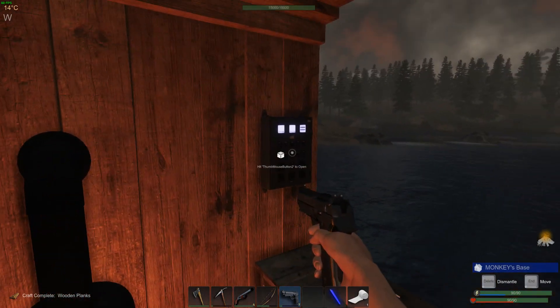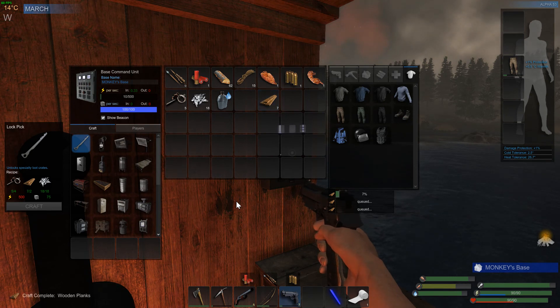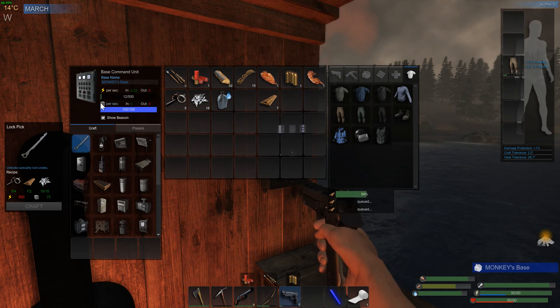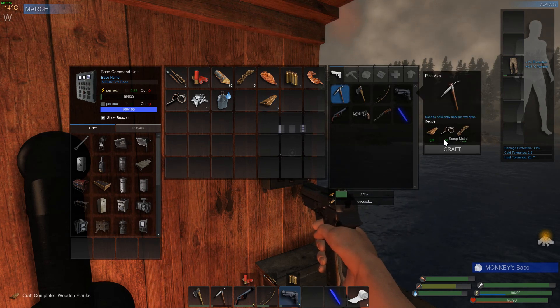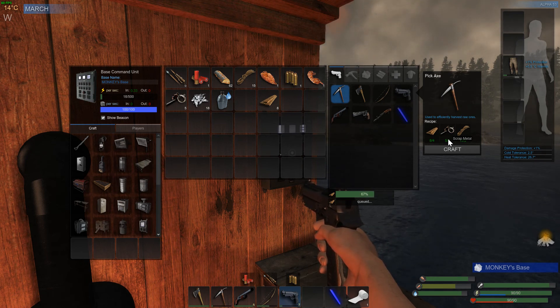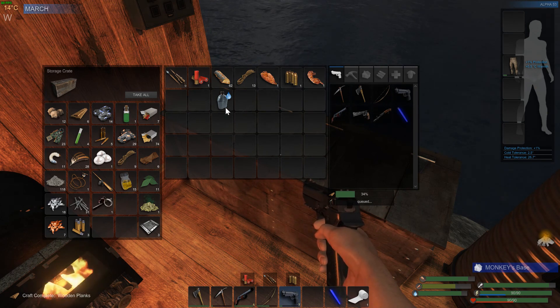Alright guys, it took all night, but we got enough refined down to make a lockpick. We don't have the power for it though — that's an interesting mechanic in this game, the power and mass system. We're going to have to wait for the power to build all the way up before we can make the lockpick. So what I'm going to do instead is make a new pickaxe. That will use most of my scrap, but I should find some scrap today hopefully, and my pickaxe is almost broke.